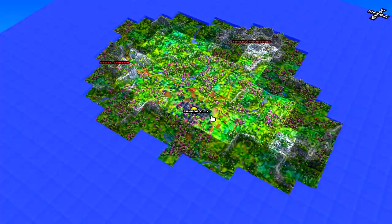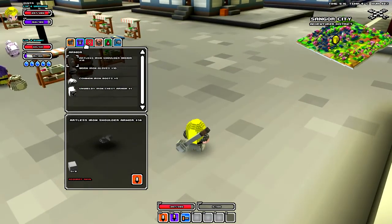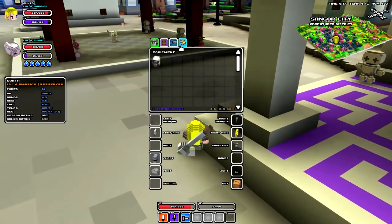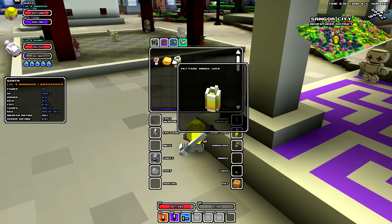If you press C that's your crafting area — you can craft stuff in there. If you press I, this is your inventory, like your bags. You've got pet food in here — use these to get pets.